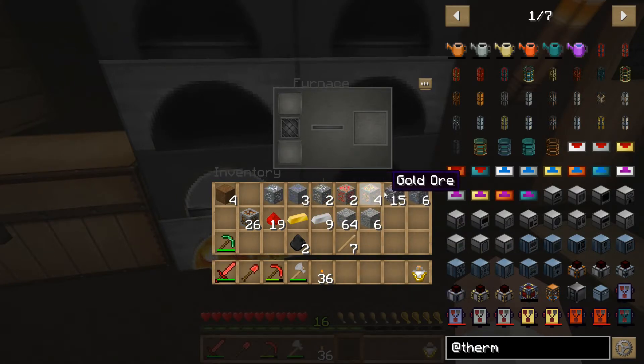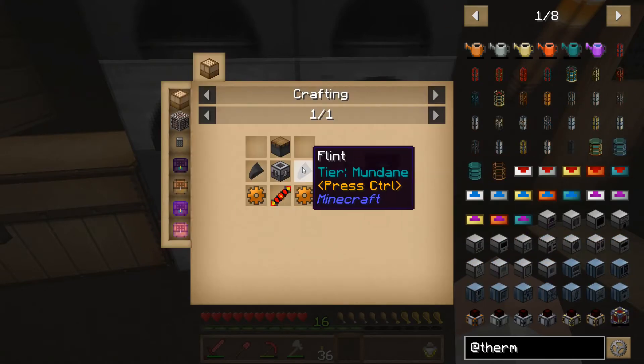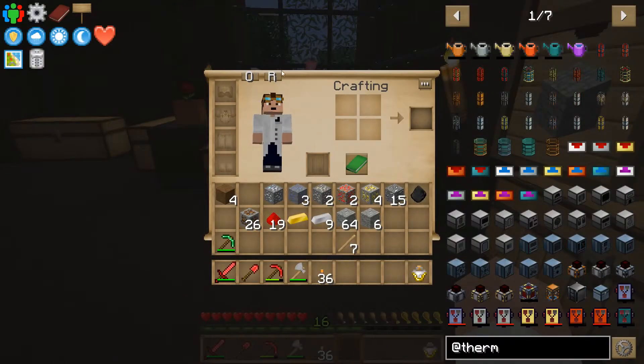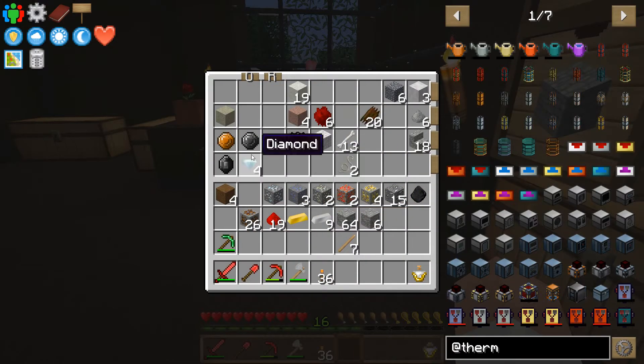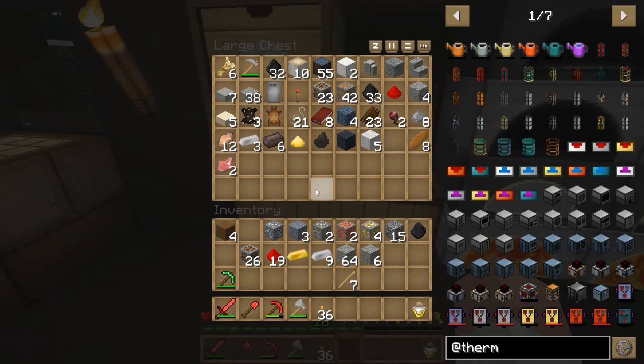Do I have some tin in my inventory? Yes, I do. A little bit of tin in my inventory — good. So that should be everything we need to make the Pulverizer, I hope. And some flint. Hopefully we've got some flint around. No, I don't see any flint in here.